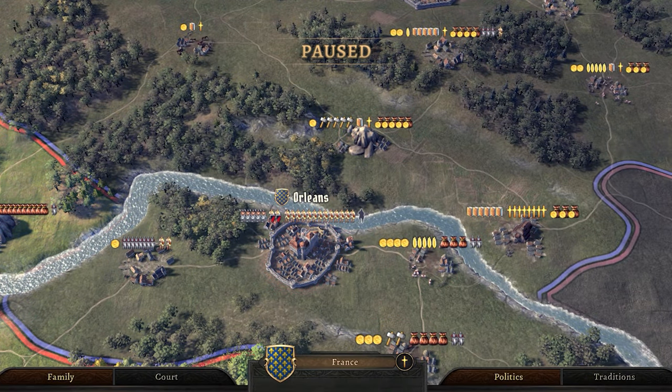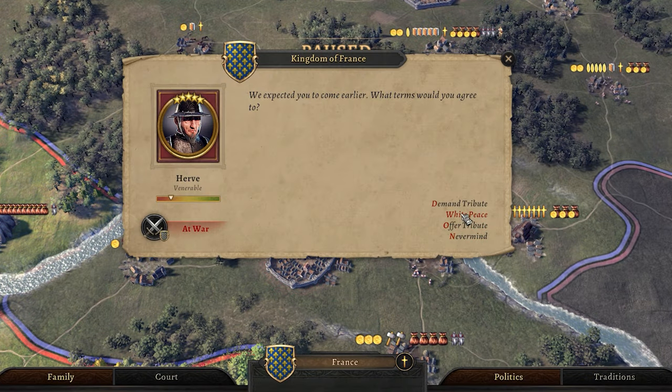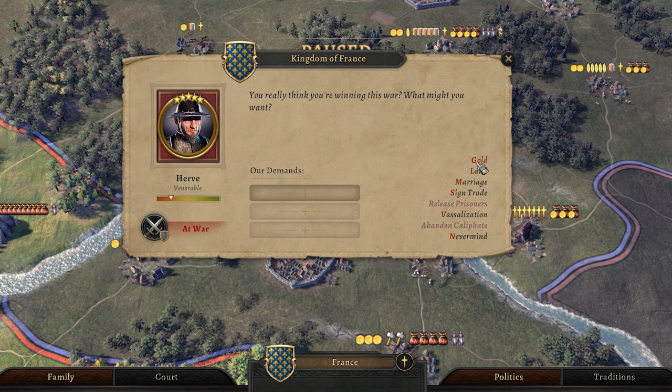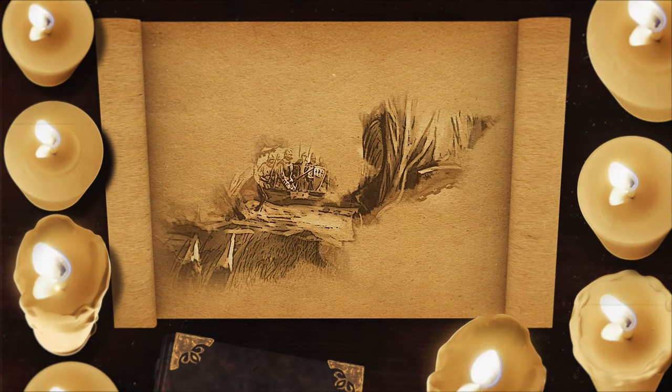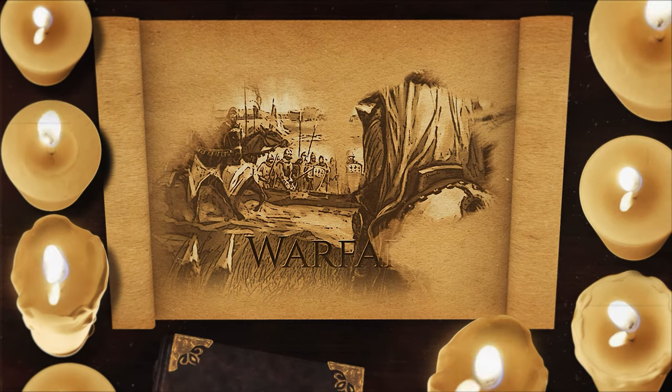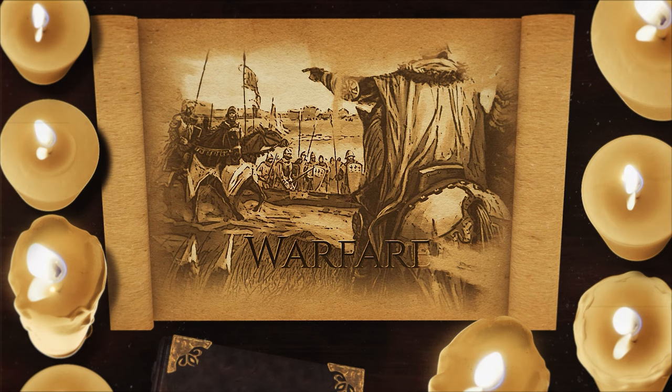During wartime, diplomacy can also be used to reach peace in a number of ways. The most simple option is white peace, where both sides agree to stop fighting without giving the other anything. You can demand tribute to extort them for land, gold, marriages, and even total vassalization. Or you can do the same for them and offer gold, land, marriages, and become their vassal — though avoid this unless you have literally no other choice. When you are at war you have a number of different actions to push the tide in your favor, and pretty much all of the main ones are done by armies.